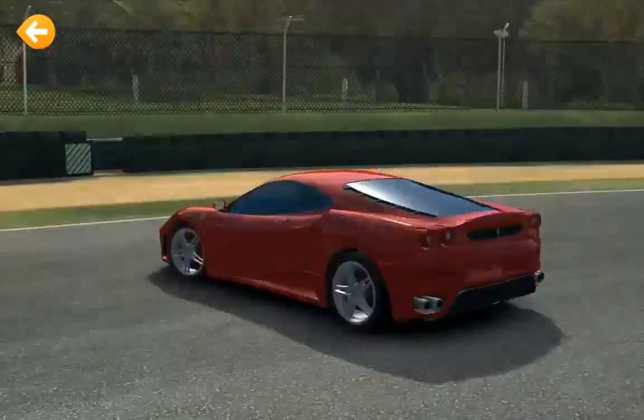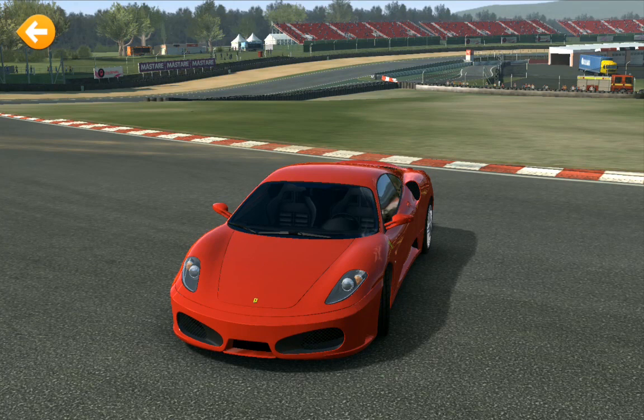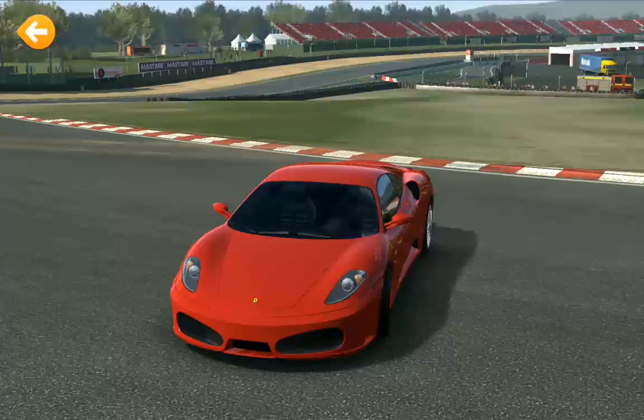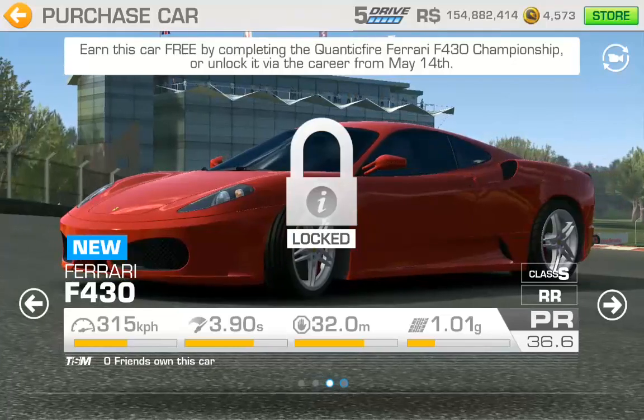That looks nice. Well, I was watching the Formula One this week from Australia — the first Formula One race. Either it was my telly or my eyes, but the Ferrari F1 cars looked a deeper, richer red. I don't know if they've changed the color of the car, or whether it was just my telly, but the red looks more tomatoey than before. Maybe one of you knows.